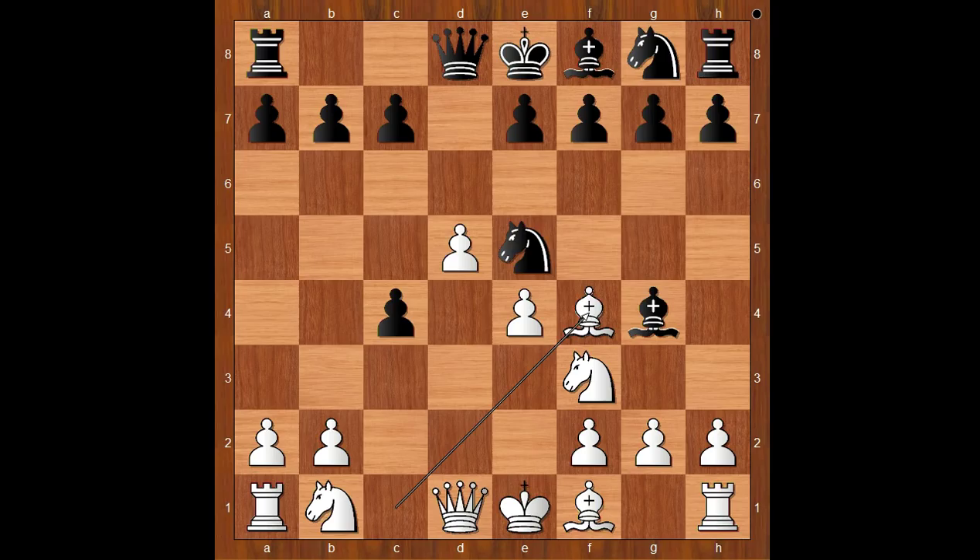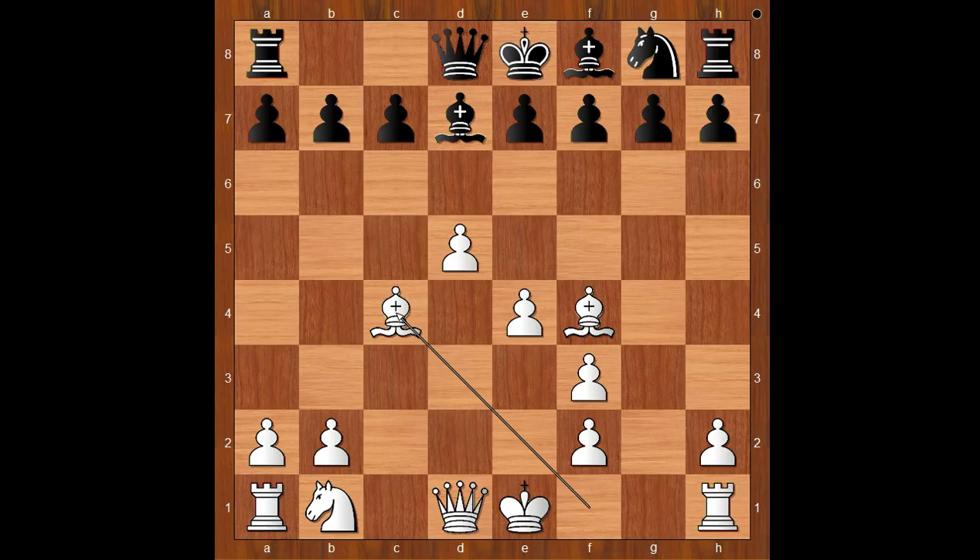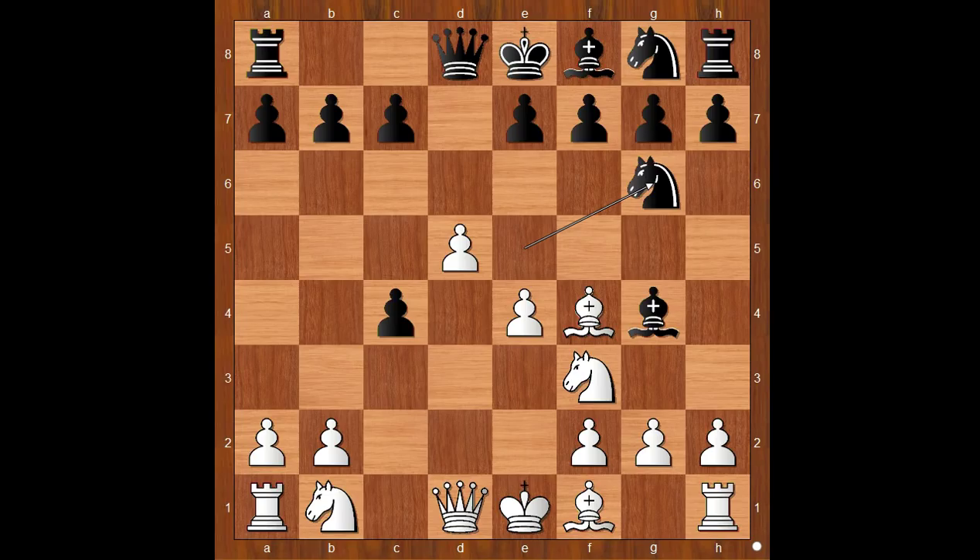d5, Knight to e5, Bishop to f4. Black to move, and Knight to g6 was played. If Knight takes on f3 check, g takes on f3, and after Bishop to d7, Bishop takes on c4, white is better. Back to our game.